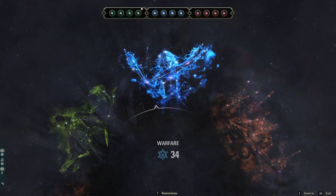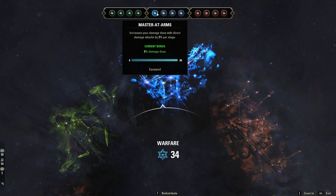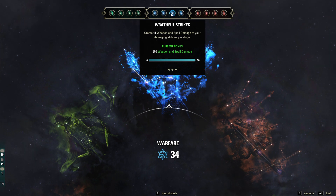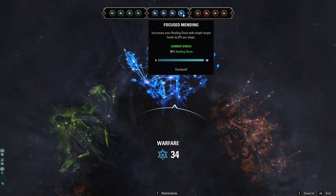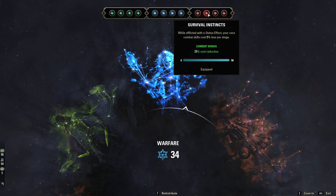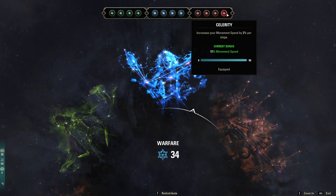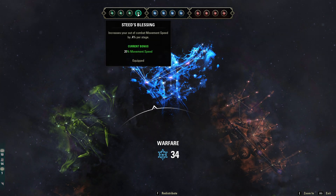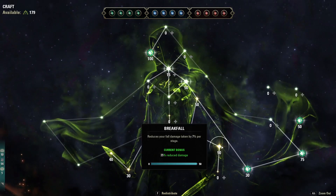Our champion points: since we're using Mara's Bomb we dropped defensive CP. Offensive slottables are Mastered Arms for direct damage, Deadly Aim for single target damage, Wrathful Strikes for 205 weapon and spell damage to all damage abilities, and Focus Mending for healing. Red CP: Pain's Refuge, Survival Instincts, Sustained by Suffering, and Celerity. Green slottables: Rationer, Liquid Efficiency, Gifted Rider, and Steed's Blessing. And as always in the green tree, use Breakfall.